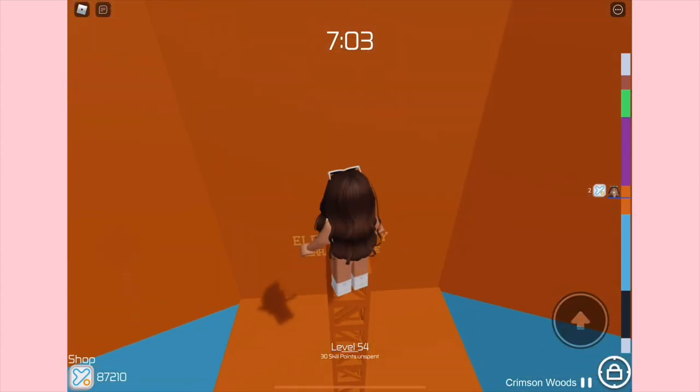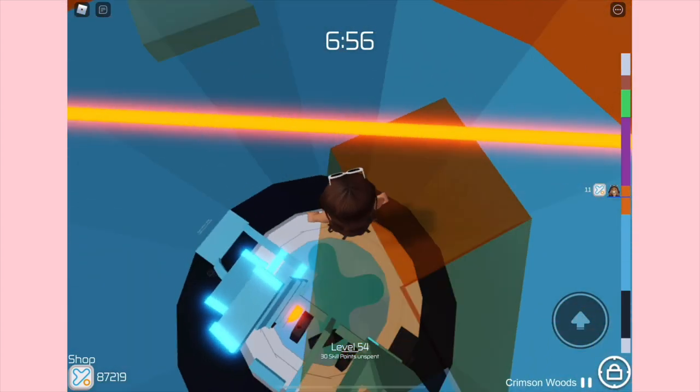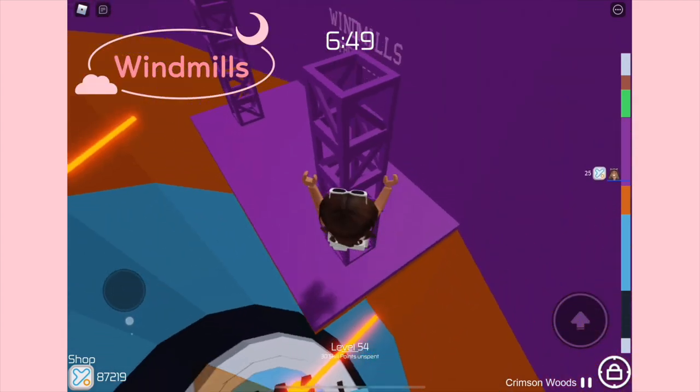For the third section we have Electricity. I believe this stage came out about two or three years ago. It's basically where these triangles just appear and then reappear again.